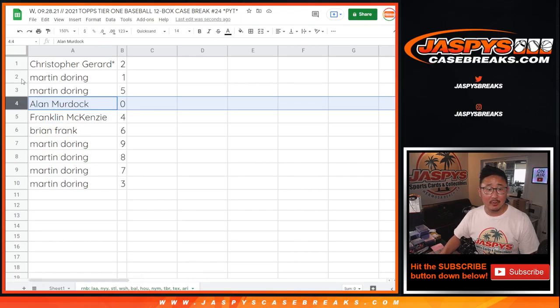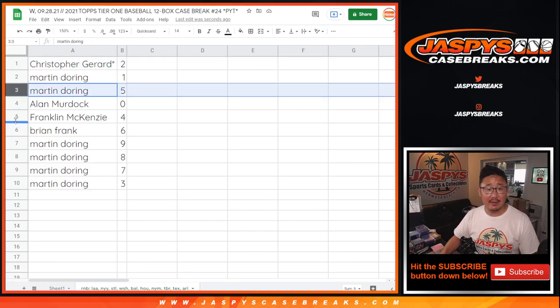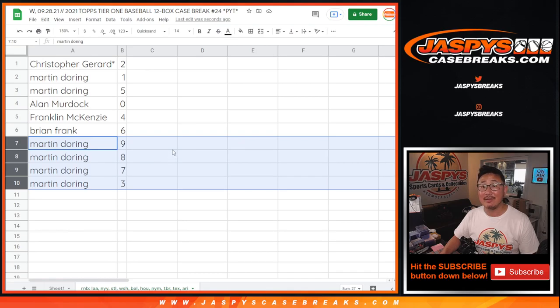That's not bad. Martin, you'll get live one-of-ones for that group of teams down there as well, if any. Christopher with two. Martin with five. Frank with four. Brian Frank with six. And Martin, you have the rest: nine, eight, seven, three.